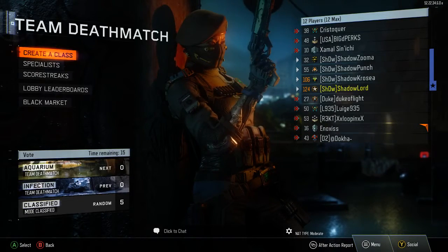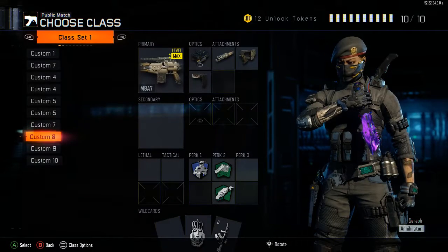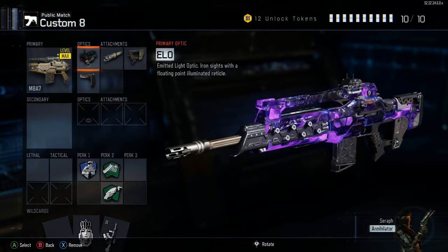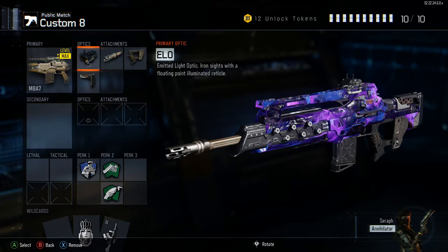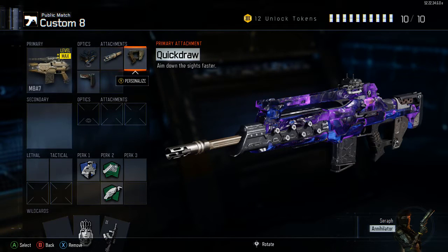Hey guys, it's Shadowlord here again and I'm bringing you another best class setup video, and today it will be with the M8A7. This gun is so accurate and it just melts — it just shreds people into oblivion. For my optic I'm going to be running ELO, and for the attachments I'm going to have long barrel for a better range.